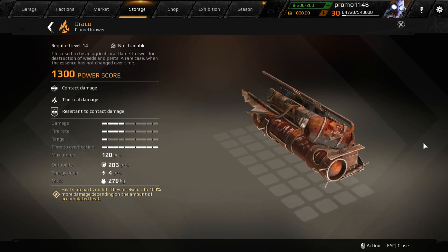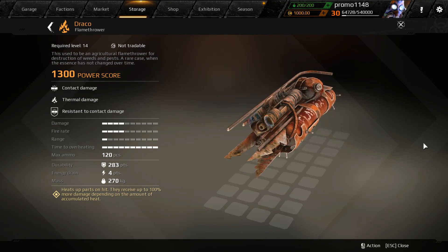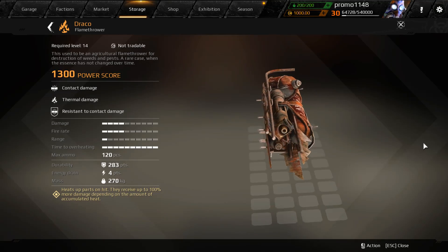Hello everyone, it's TheGaming here. Welcome back to another Crossout episode. We're at the test server and I want to try the Draco flamethrower, and today I'm gonna show you the vehicles I built. So let's check them out.